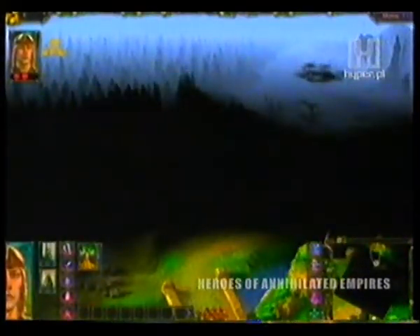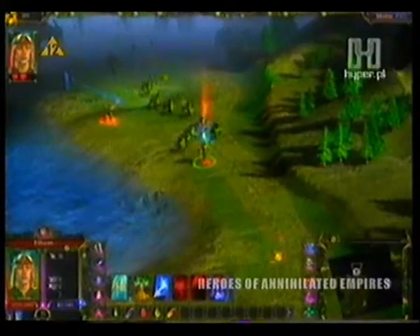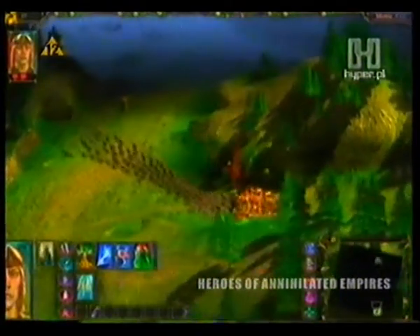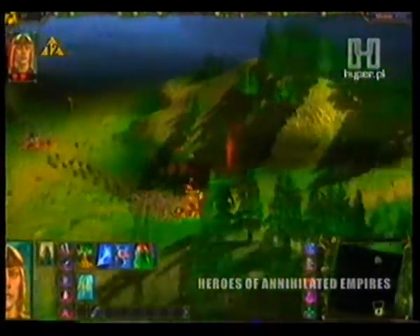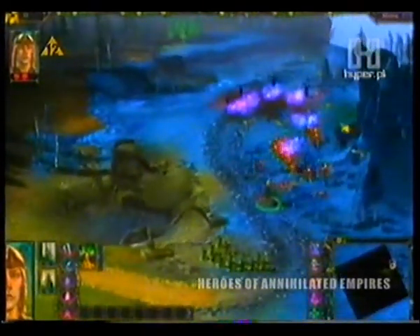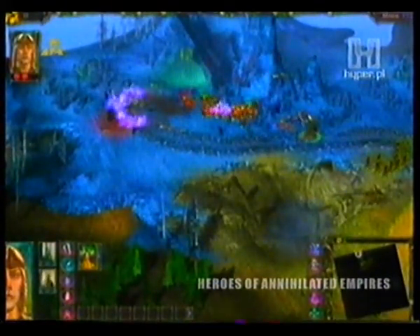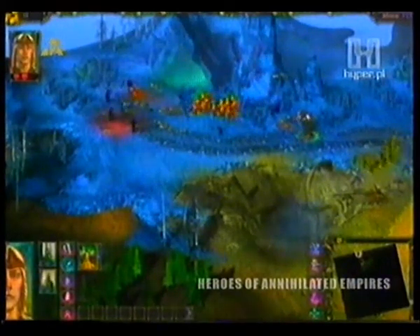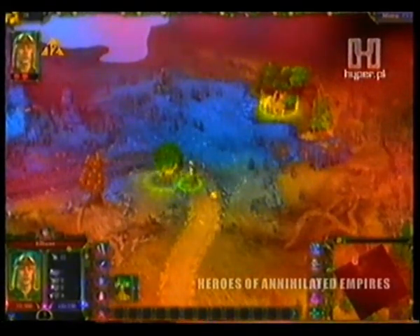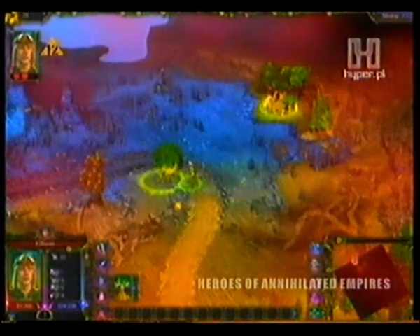Nasz bohater wędruje przez malownicze lasy oraz doliny, natykając się na przeróżnych wrogów: ożywieńców, gobliny, złych czarnoksiężników czy nawet potężne hordy szczurów. Niektórzy przeciwnicy wałęsają się po okolicy wypatrując awantury, inni pilnują swoich wiosek. Eksplorując mapę, stopniowo odkrywamy ciekawe miejsca — od fontanny zdrowia przywracającej punkty życia i many, po ołtarz, którego dotknięcie wyprawia nasze oddziały w bojową furię.